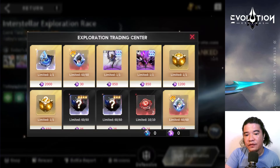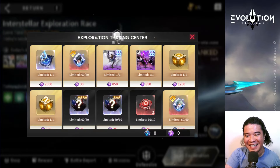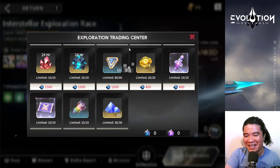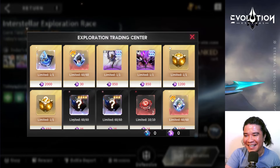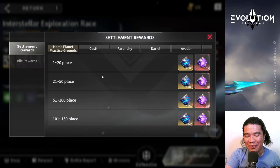Before starting, let's check the shop first. We can obtain here revitalization crystal and fusion chip - that's nice! We also have Carioles - wow, this is nice guys. There are some decent event items here. Let's try this out and also check the rewards.